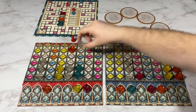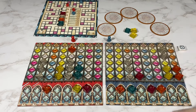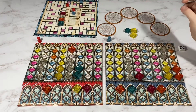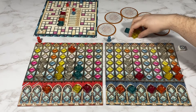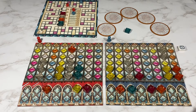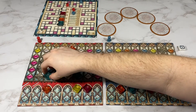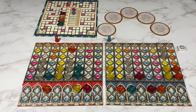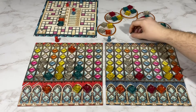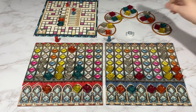My opponent's going to take the one orange, then the white. I'm going to pass. And they're going to pass. I will take the two yellow. My opponent's going to take the blue here. I'm going to pass. I'm the first player, and I'm going to take one orange.